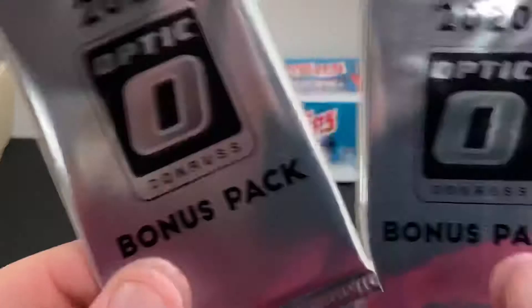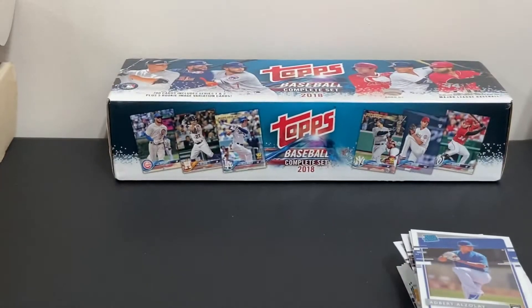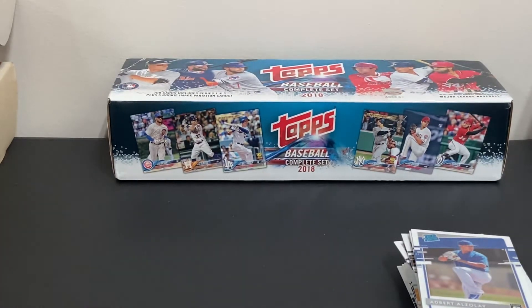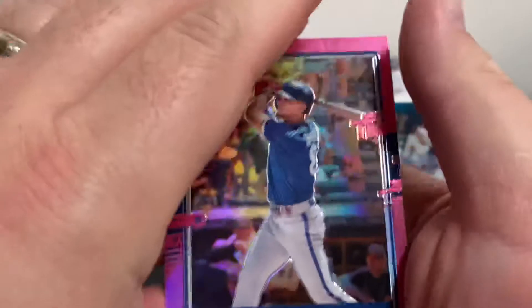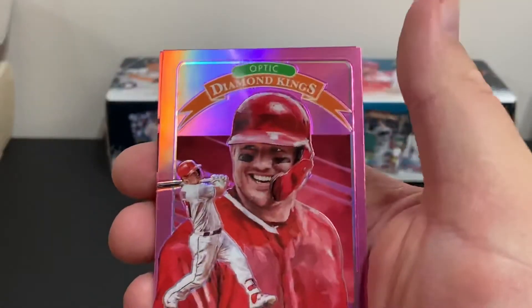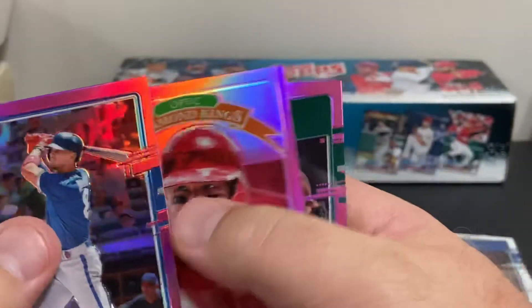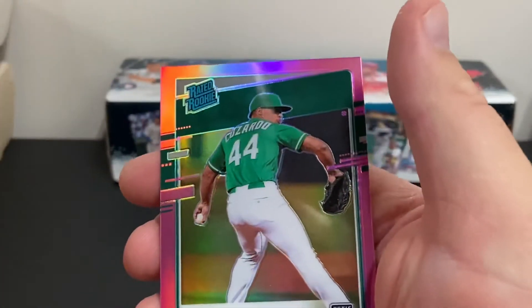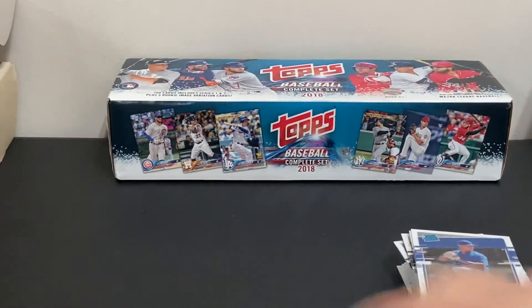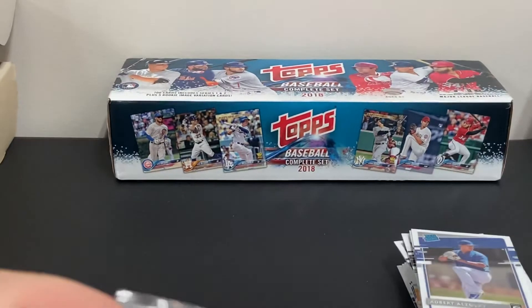Now we've got two bonus packs. Let's go through and see what's in the bonus — these should be the pink parallel cards. Kevin Biggio pink parallel, Mike Trout Diamond Kings Optic — nice — and Jesus Luzardo. Very nice pull there. I like that Mike Trout card.